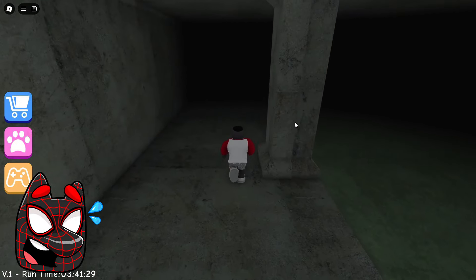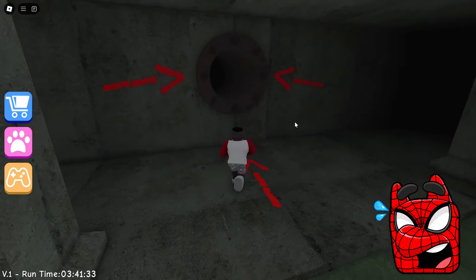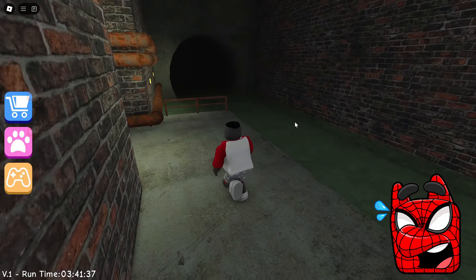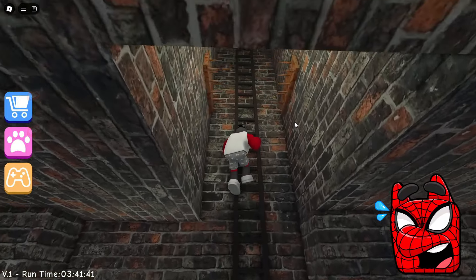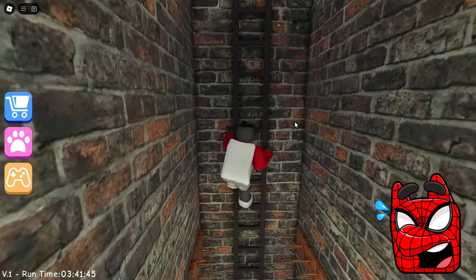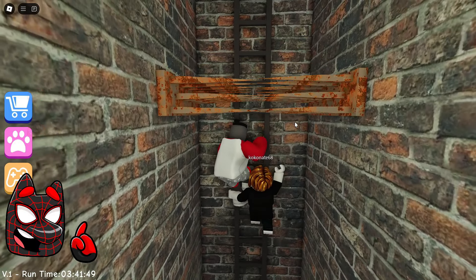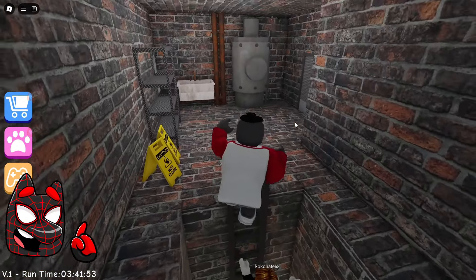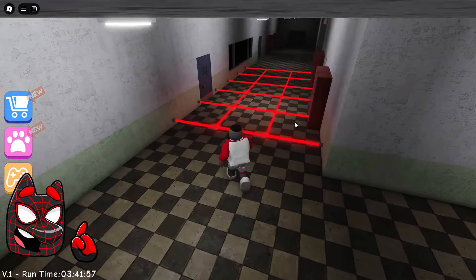We need to urgently look for the red arrow that will finally lead us out of here. Finally, we found the red arrow. Now we're going to escape from it through this pipe. Finally, we were able to find ourselves outside. Now we need to climb up this ladder very carefully so that these spikes don't crush us. Great, we managed to avoid all those spikes. Now we're heading to the next location.